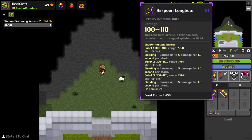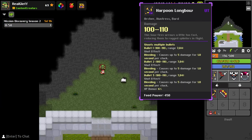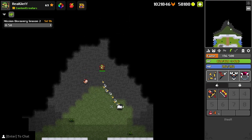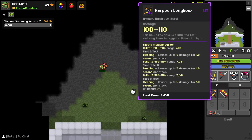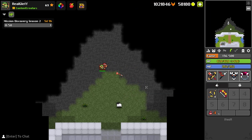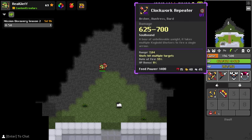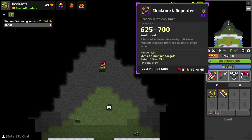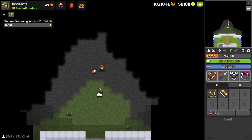For the bow classes we have the harpoon longbow — bullets do bleeding, it's like a normal longbow but the bullets linger and shake a little bit. Then we have the clockwork repeater, which is a reskin doombow at the moment. I think as I said these will be reworked or become better items, because they do look really nice — this bow looks pretty cool, and hopefully it has something to do with the Steamworks release.